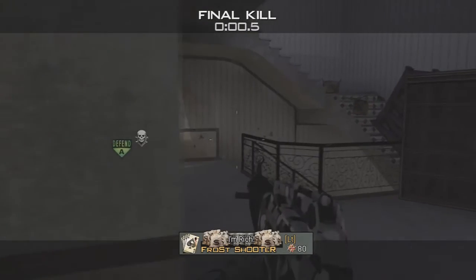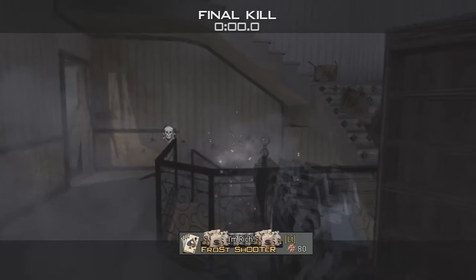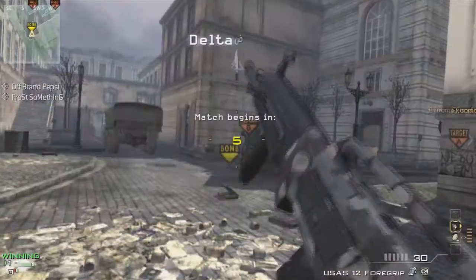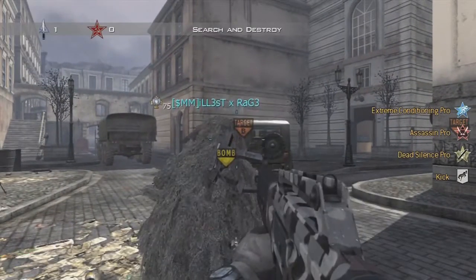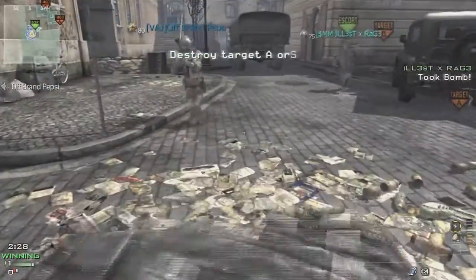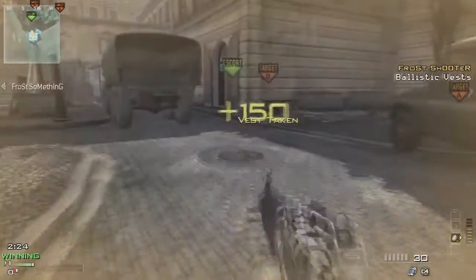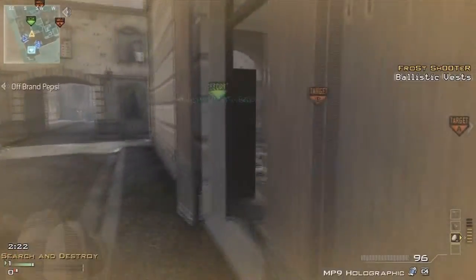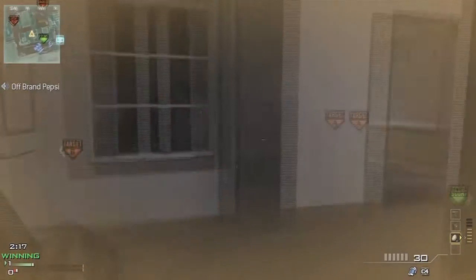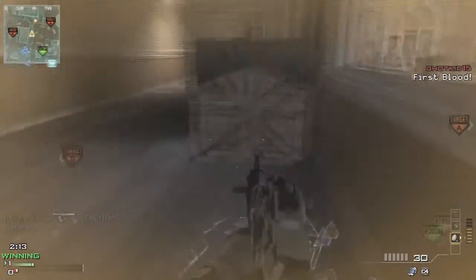Pick a shotgun you like. I really don't want to use a striker because the striker is the top shotgun — it is the best shotgun. Use a shotgun that you can do well with. Pick the attachments and setups that work for you. I prefer damage on the USAS, range on the striker, damage on the KSG. It's all personal preference whether you want to use a grip over extended mags.